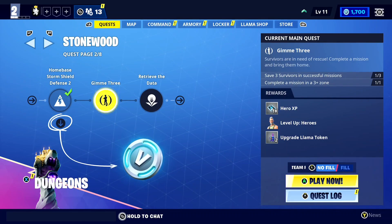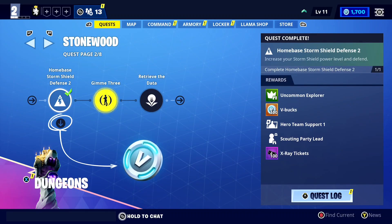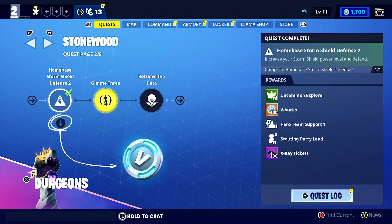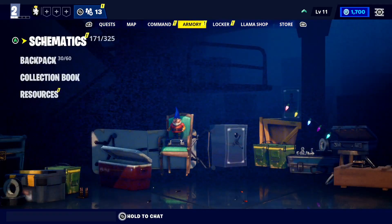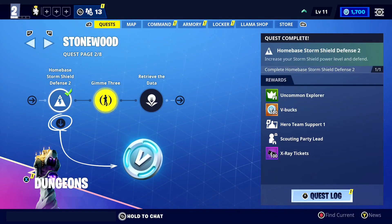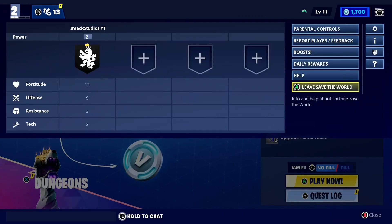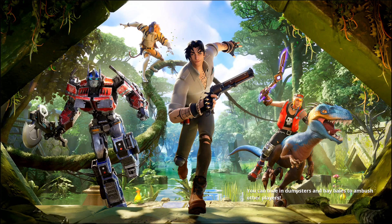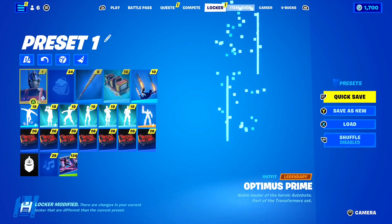Also in Save the World, you can literally get free V-Bucks by completing quests. I completed the Home Base Storm Shield Defense 2 quest and got 100 free V-Bucks just by doing it. You can literally get thousands upon thousands of free V-Bucks in Save the World just by logging in every day and completing quests. Save the World is literally the secret underrated way of getting free V-Bucks in Fortnite Chapter 4 Season 3.